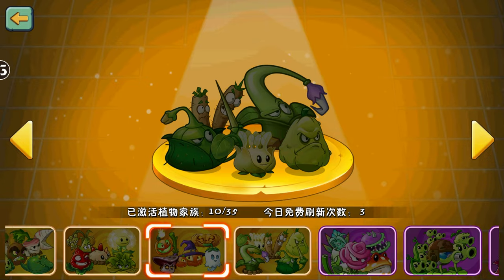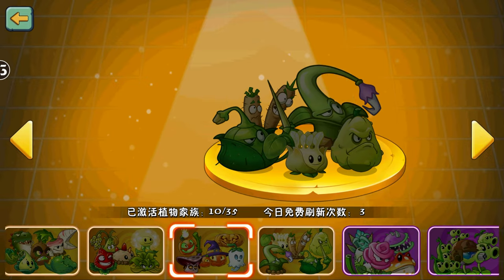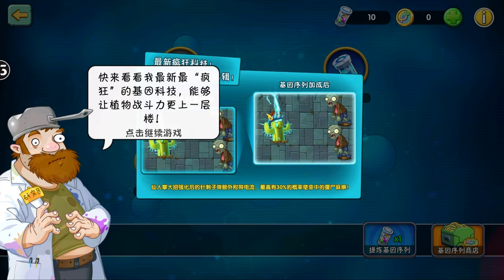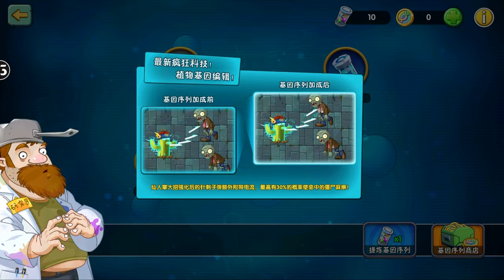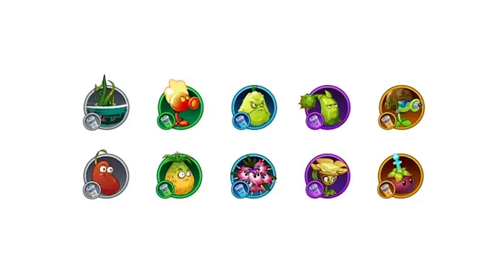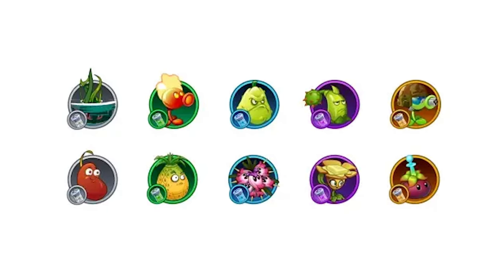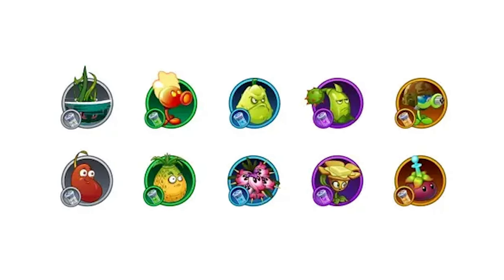Very strange, but there you go. There are also a couple of new plant families: the Sportsman family and the Scream family. On to gene editing — ten new genes have been added for a number of plants, including things like increasing Fire Peashooter's damage and Squash not disappearing after its first attack. Check out the article in the description if you want to learn more.